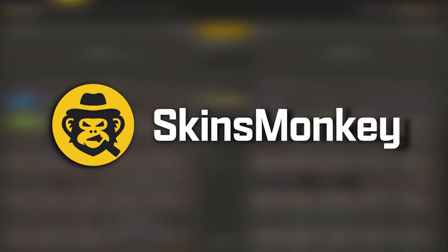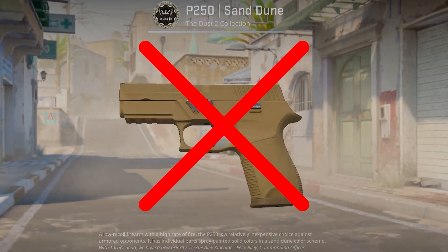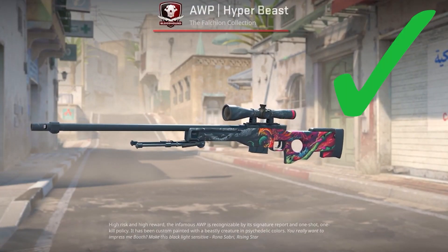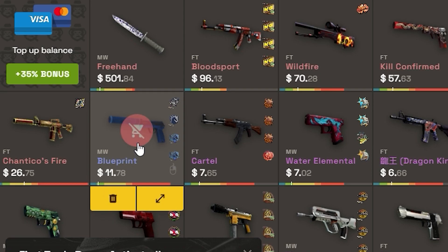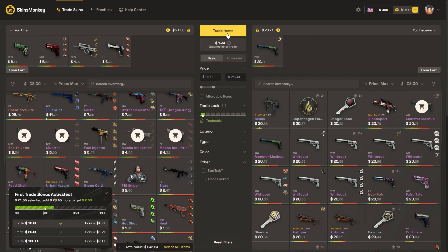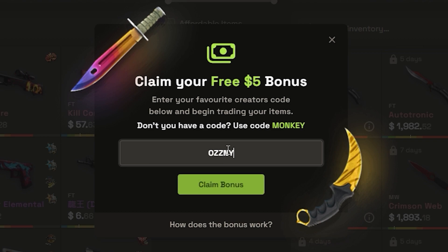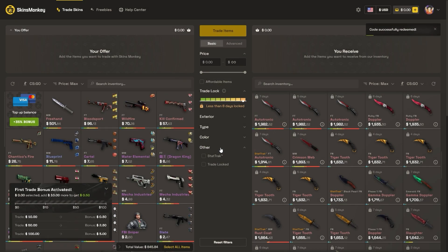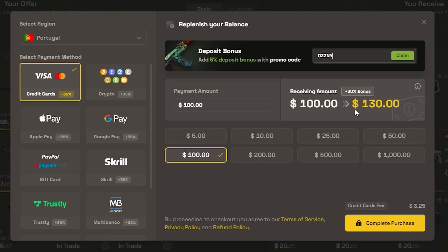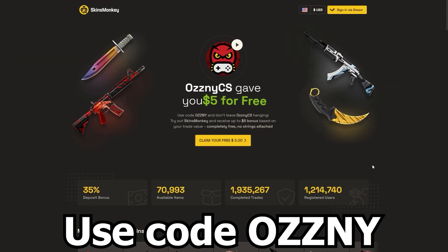This video was sponsored by Skins Monkey. Skins Monkey is a CSGO trading platform where you can trade your old rusty CSGO skins for some new shiny ones in just a few seconds. You select the skins you want to trade and the ones you want to get, click trade and it's done. Use my code OSNI on the website to get a bonus of up to $5 for free when you trade, plus a 35% bonus when buying balance. They also have daily, weekly, and monthly giveaways on the freebies page. The link is in the description — thank you Skins Monkey for sponsoring this video.